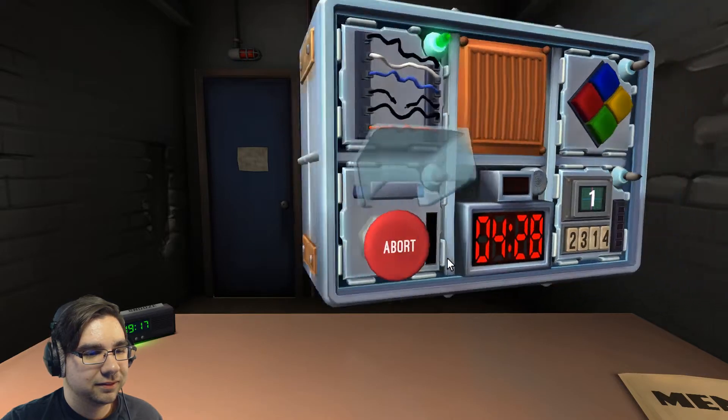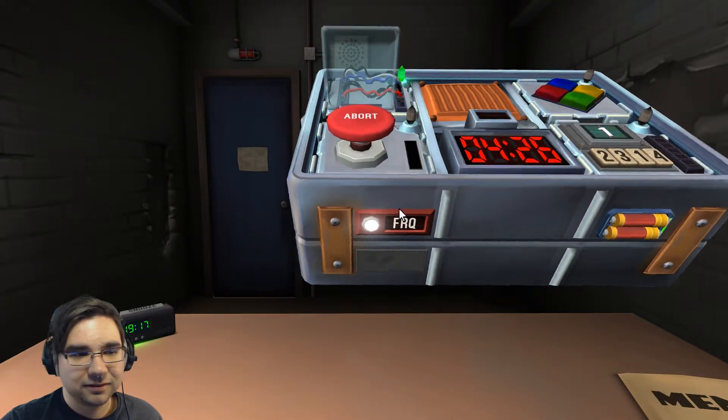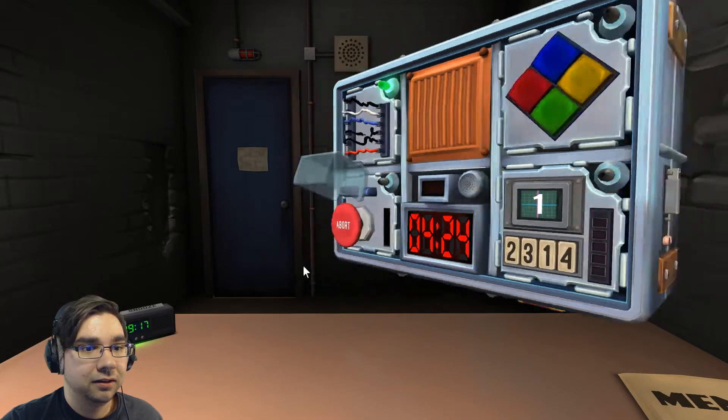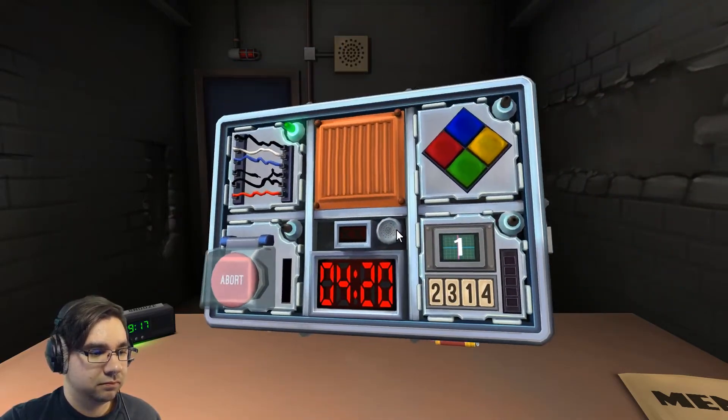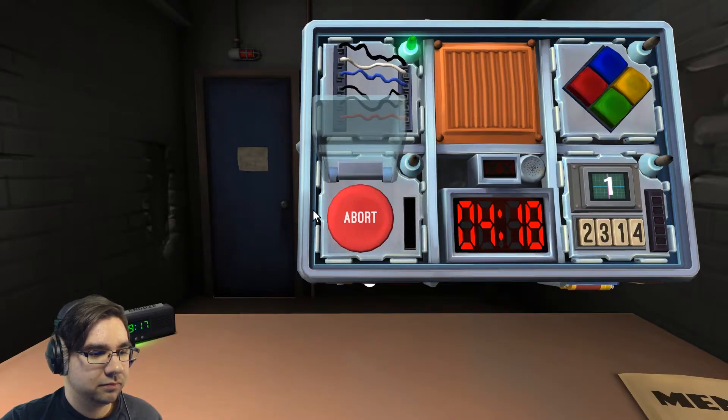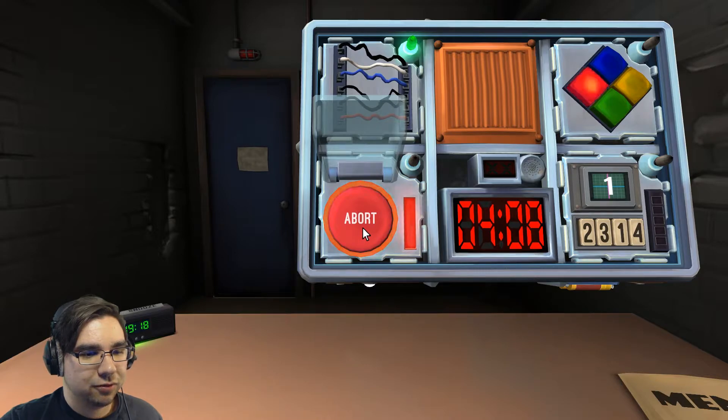There's a red button that says abort, abort, abort. It's red and it says abort. Yep. Hold the button down and tell me what the strip is. Red. Release when the countdown timer has a one in any position. Ah crap, give me a second.